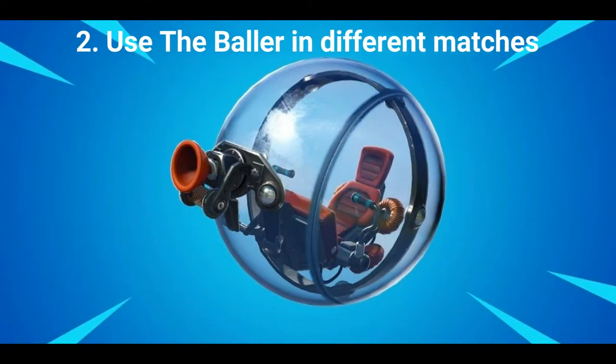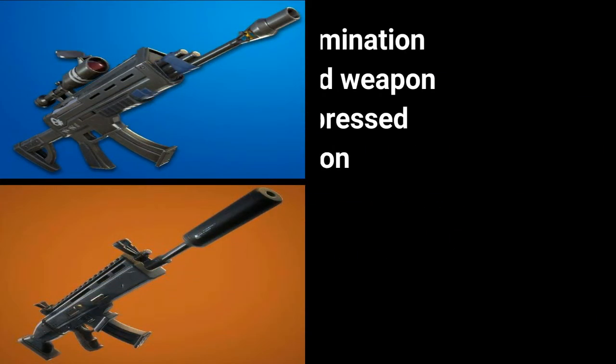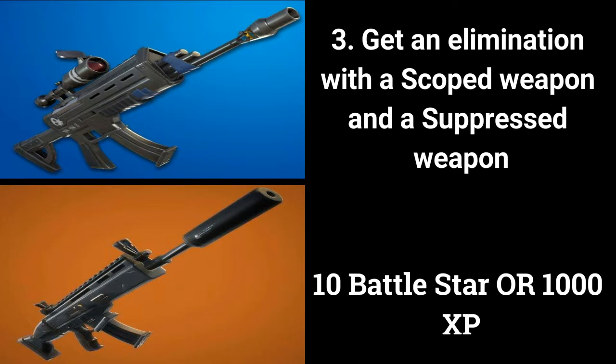The second challenge is use the baller in different matches and is also worth 5 battle stars or 500 XP if you're at tier 100. The third challenge of the free battle pass is get an elimination with a scoped weapon and a suppressed weapon, worth 10 battle stars or 1000 XP if you're at tier 100.